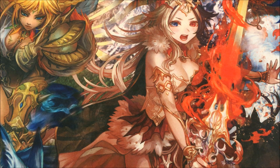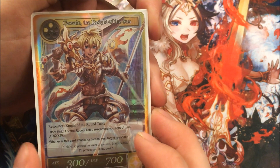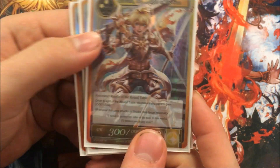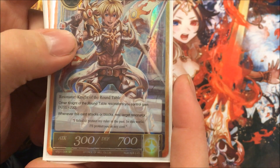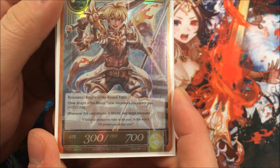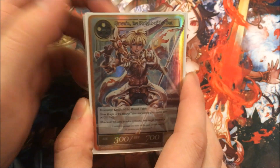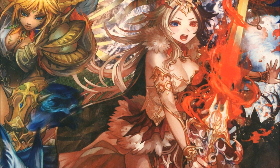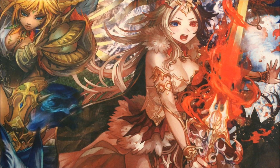We'll get into that in a bit. The next Knight is Gawain, the Knight of the Sun. He is a 3/7, play 4-of. Other Knights of the Round Table gain +200/+200. Whenever this card attacks or blocks, rest a target resonator. That's actually really handy — you can rest one of your own resonators if you wanted to bounce it at end of turn with Lumia's ruler-side effect, or you can tap the opponent's if your next card wants to swing into it.